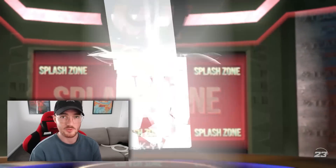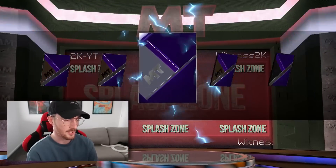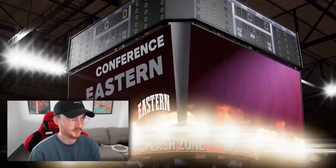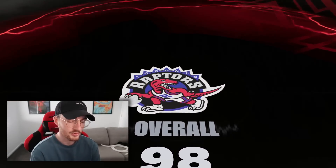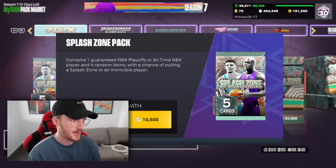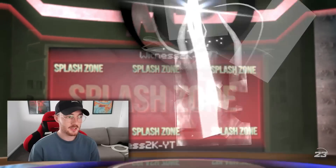Last free pack right here — Splash Zone, there are three invincibles in here, let me get one. It's gonna be another opal. There's no opal in here that really sells for more than the others, so we'll take a Morris to end it. I already have him but I'll probably end up sending that card to the exchange.